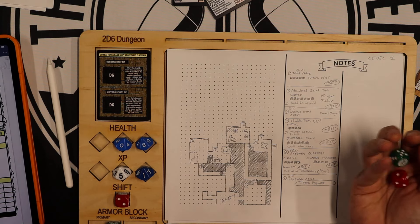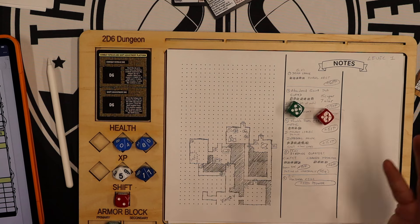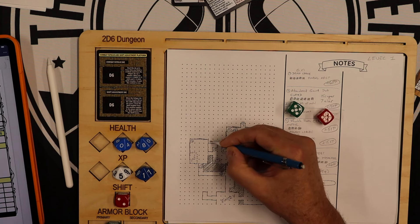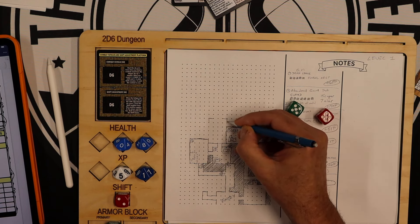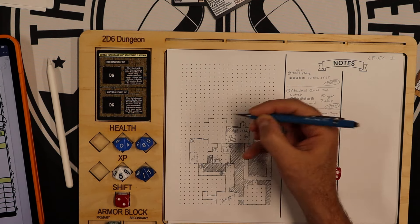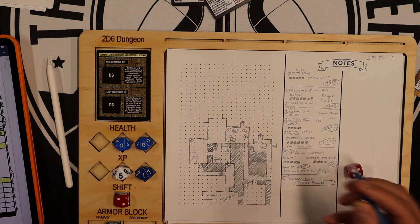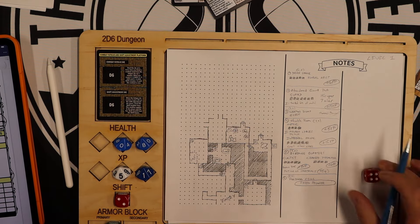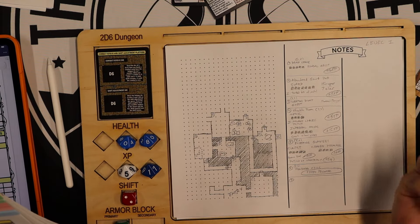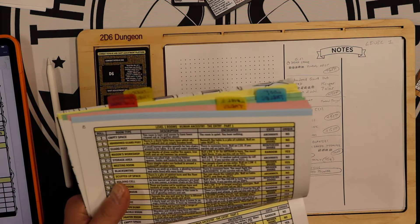We go all the way back and roll 5, 5 — it's a big room. It's 25 squares, but 5x5 doesn't fit, so the closest I can do is 4x6. This will be room number 7. Rolling on the table: 4, 6 is a Canteen — the guards have got to hang out somewhere. Three rough tables, a few chairs, and a stool stand next to a bar.